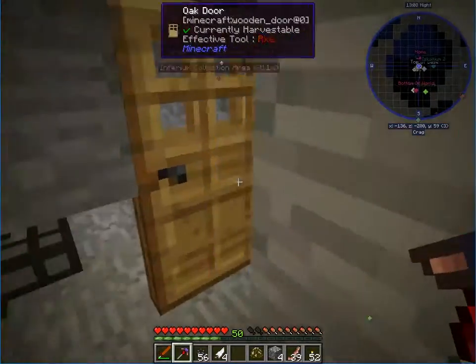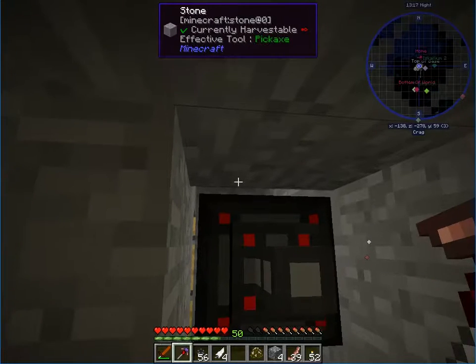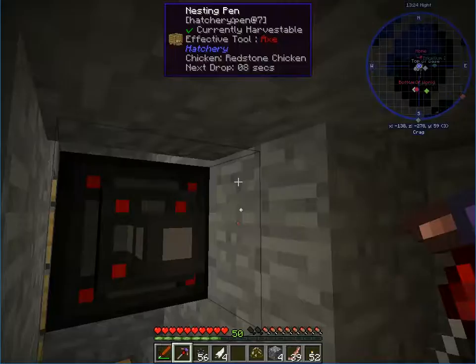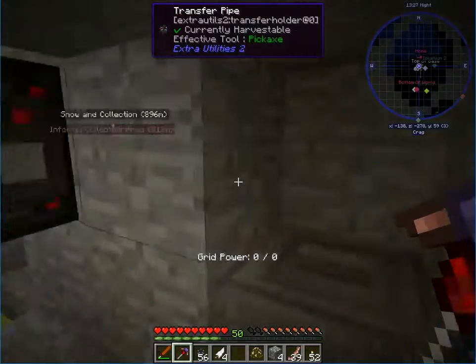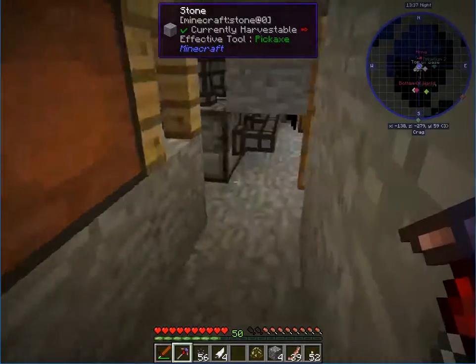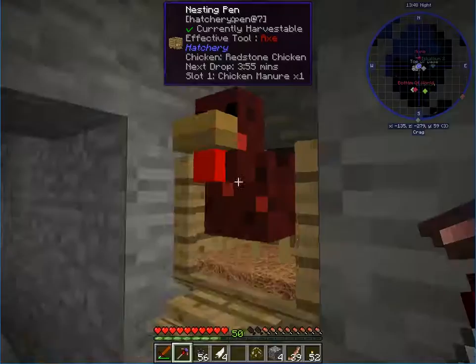Let's put the nesting pen outside — actually, inside is better. We're going to need some item filters. Where is that? Item filters...